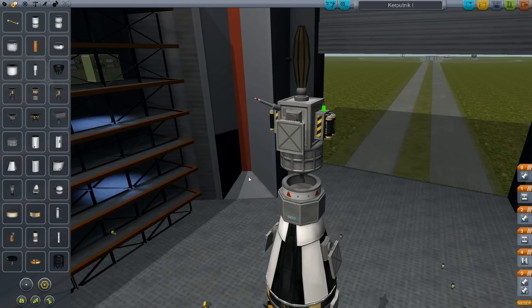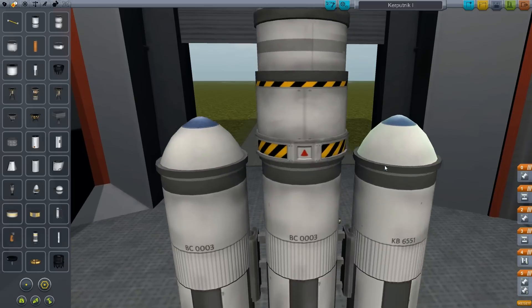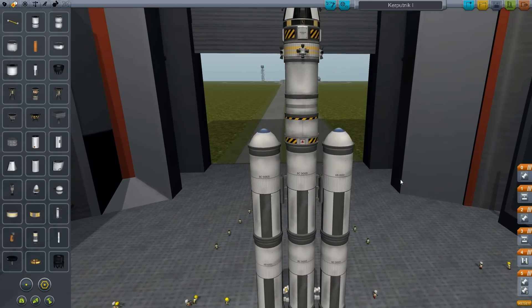I don't think there were any problems with the flight last time — everything went well, and this thing seemed to have more than enough power. So let's use it. We'll call this GeoKrpretnik 1, and we will launch.